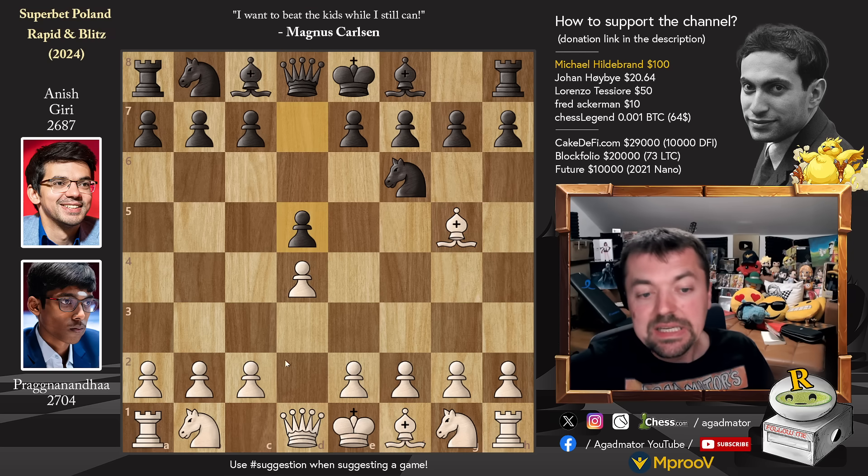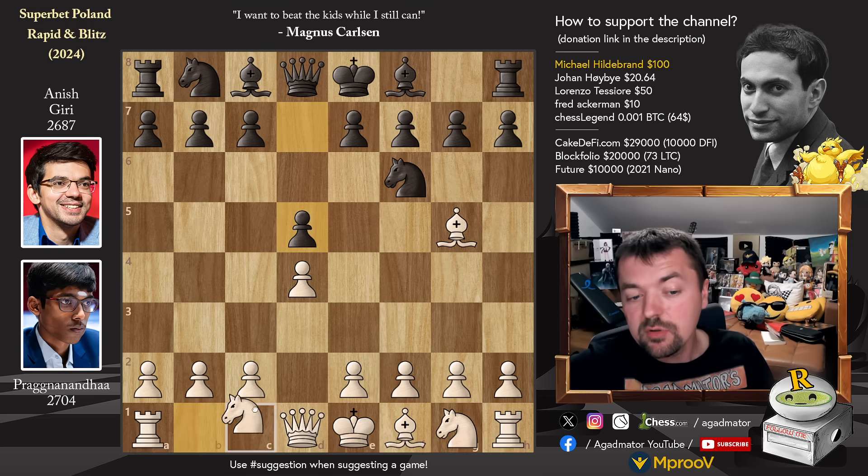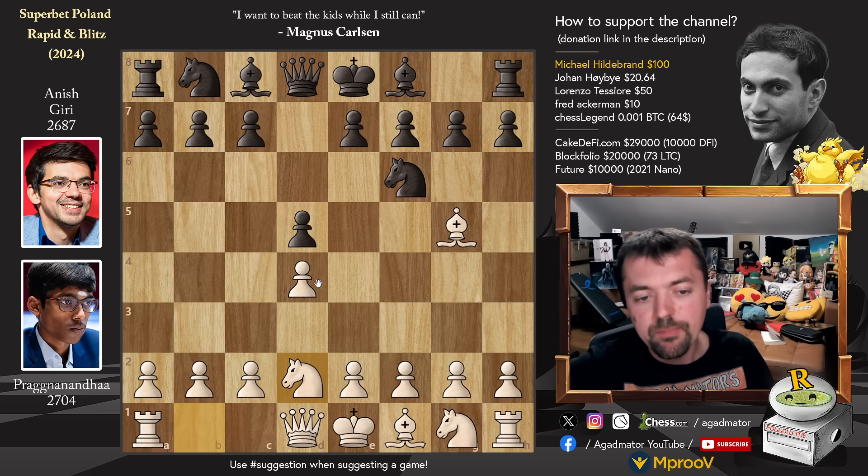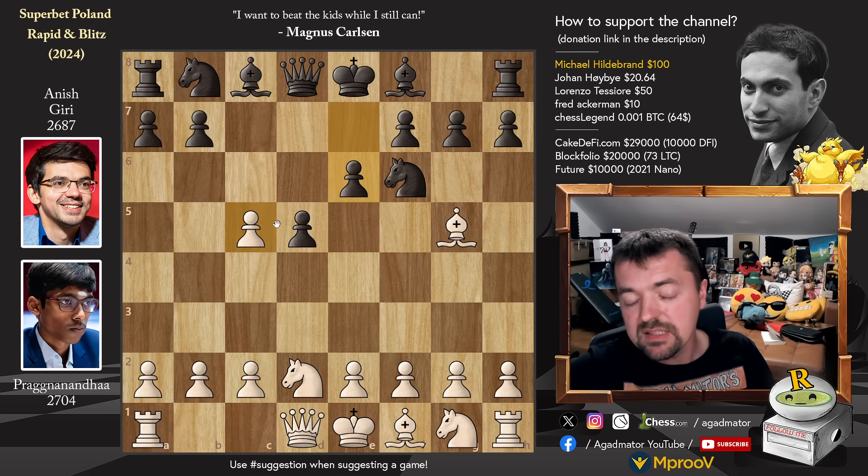We have pawn to d5. Usually bishop captures on f6 or e3 are played, but he goes for knight to d2 — it's the third most popular line, just not a lot of players go for this. We have pawn to c5, d captures on c5, and pawn to e6. So Praggnanandhaa abandons the center, and Anish is very happy — puts his pawns on light squares and is going to capture on c5.